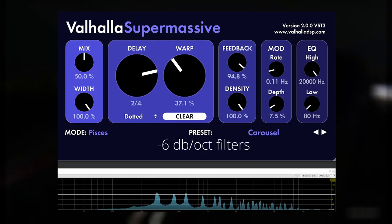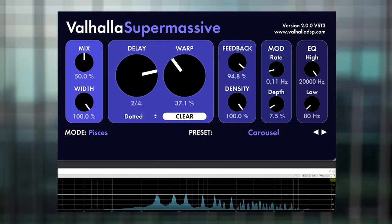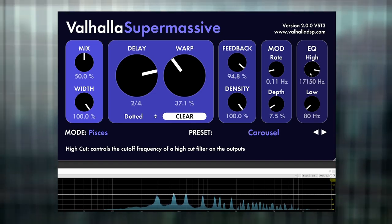Here's something very useful. If you adjust your high and low cutoffs so that they are very close together, you can narrow the range of reverb so it doesn't muddy the sound and obscure the original sound.